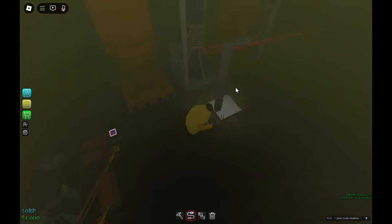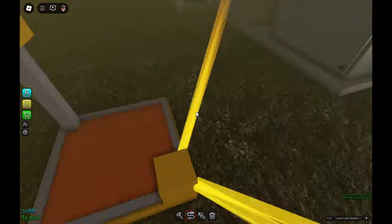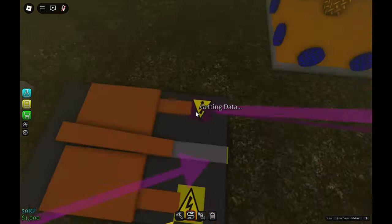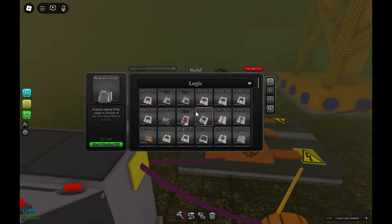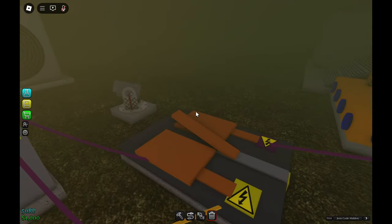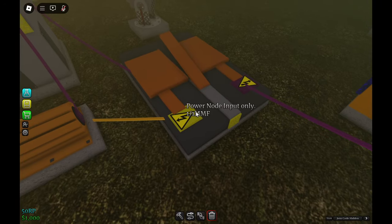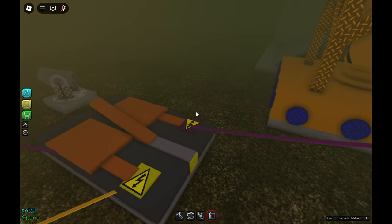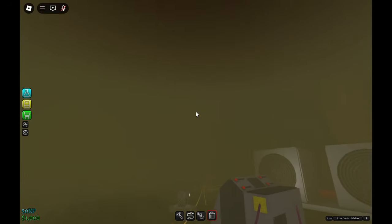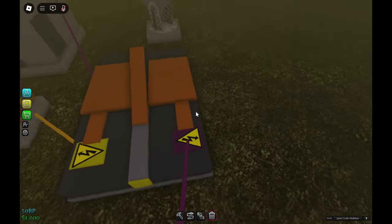Then the output of the breaker goes to your pole. Basically, what's happening here is you're connecting your power source and turning it into logic, but you're also putting it into this breaker. What a breaker does is kind of like a transistor — you input power to one side, and you have no power on the output of the other side. If the middle bit here is powered by logic, then the power will pass through and be outputted right here.